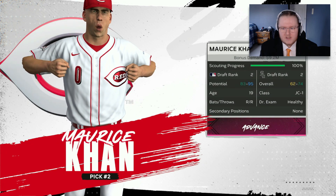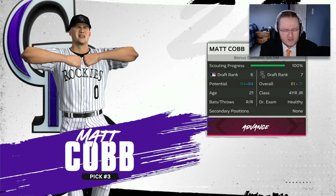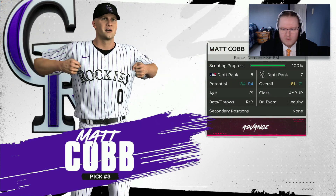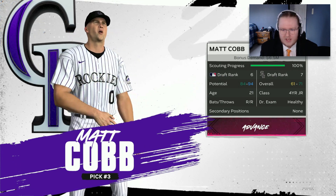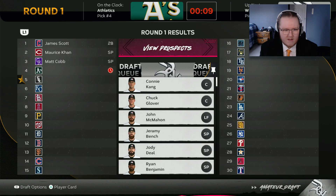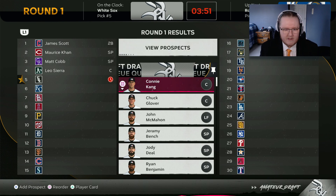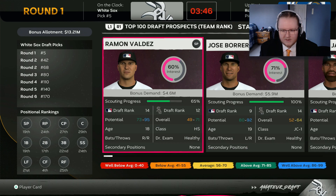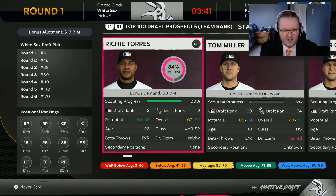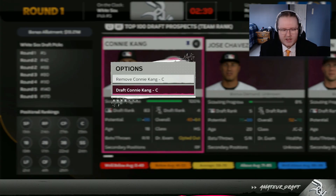I wonder if Leo Sierra has any chance of dropping down to pick five - probably not much. He's still not taken at pick two; Maurice Khan goes second. The third pick - it's Matt Cobb, the other guy I was looking at. That means the number one consensus guy Leo Sierra is still there, along with my two catchers. So one way or another our number one pick is going to be a catcher. The A's take Leo Sierra at four - I really thought for a second he might drop all the way down. Now it looks like we're left with Connie Kang. There are no better-looking starting pitchers on our board, so we're going to take Connie Kang and see what our scouts gave us.